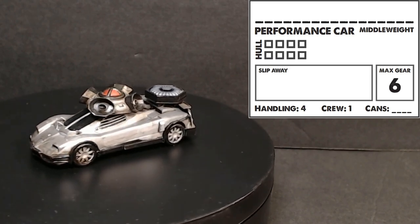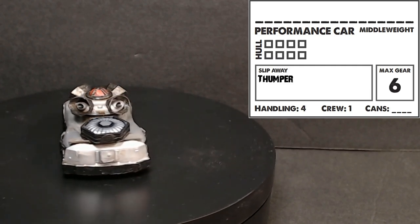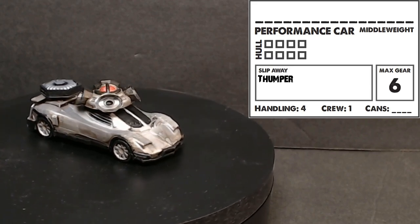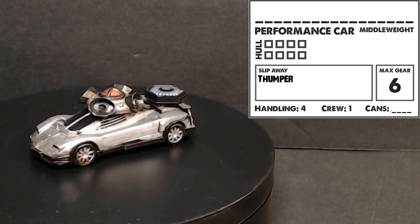First up we have the performance car. That weird thing on top is the thumper - it emits a 360-degree shockwave and makes everybody, friend or foe, within medium range flip over assuming they fail their rolls, so it just clears stuff away from it. The thing on the back is the experimental teleporter - it can activate in addition to its movement step, take three hazard tokens, and teleport a medium space away.